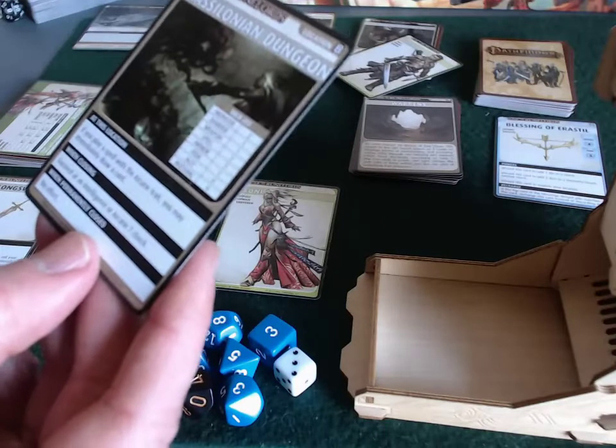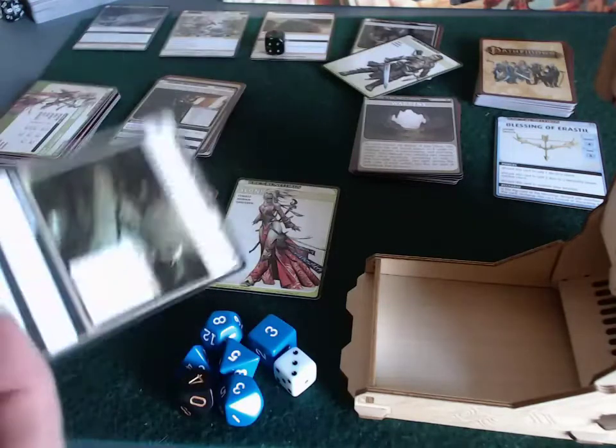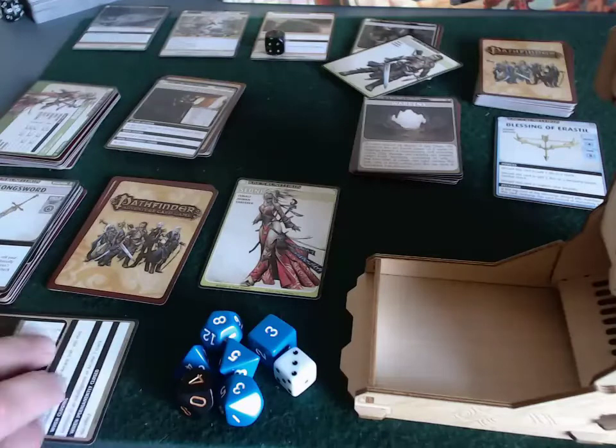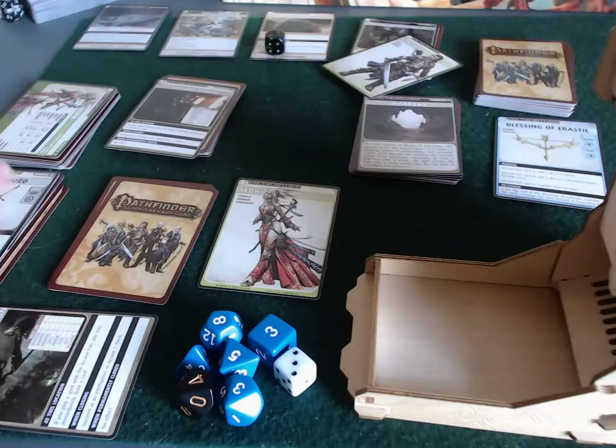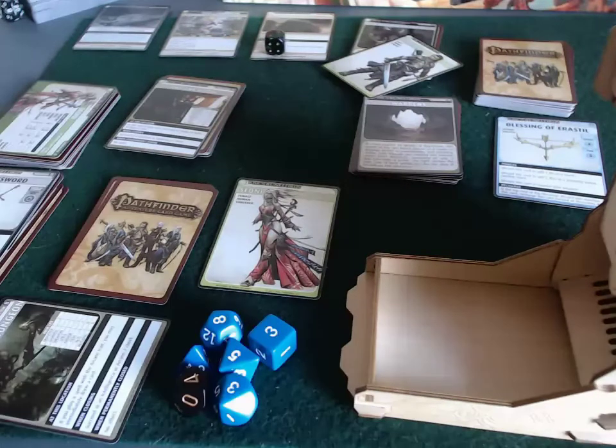To close the location you must succeed at an intelligence or arcane check. This is the perfect location for Sioni - it's kind of in her wheelhouse.